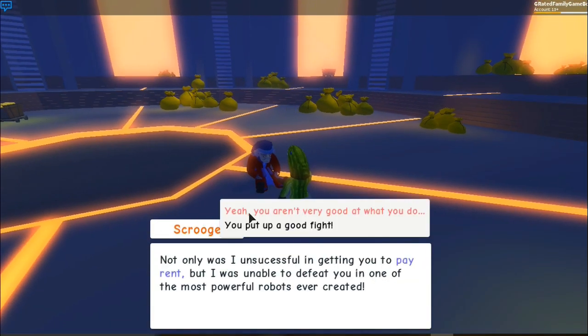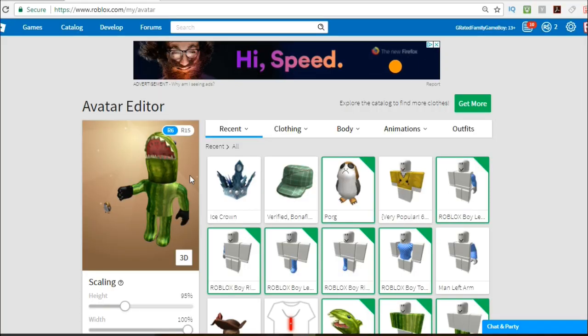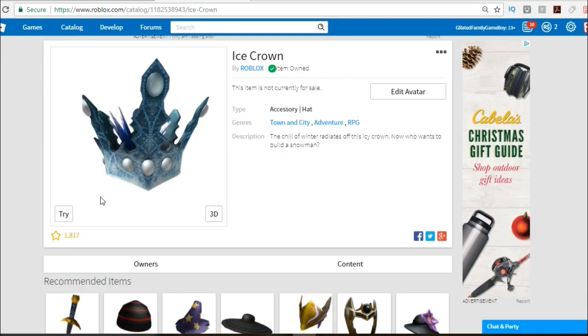After you kill him, you get a congratulations — he's going to say some stuff and you did pretty good for yourself. Then you're going to get this cool item, which is the ice crown. All of this stuff is fixed and not broken anymore, and there are also little indicators to tell you where to go. I hope that's helped — please subscribe, guys. We'll see you later.